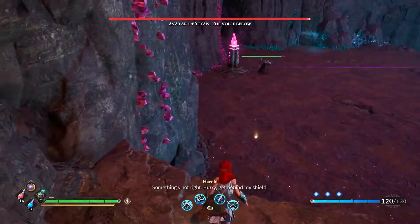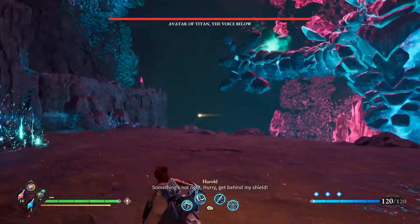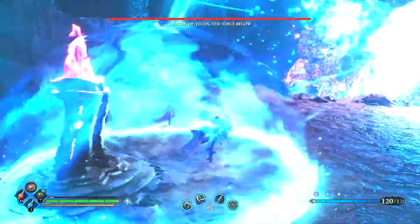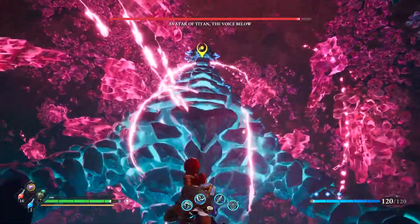Once you've done this, you need to immediately go back down to your dad right at the bottom and stand in his shield. The boss is going to do this attack every now and again — make sure you're in the shield because this will destroy you if you get hit with it.